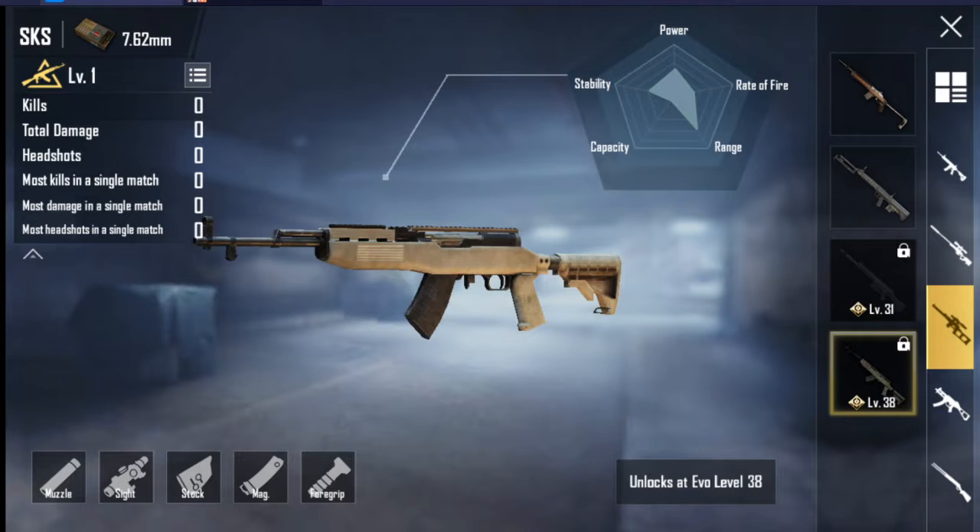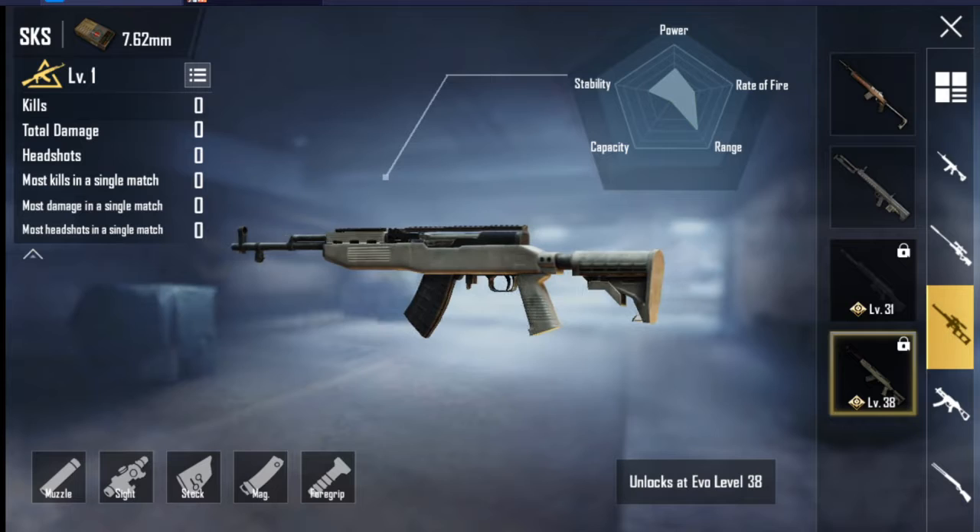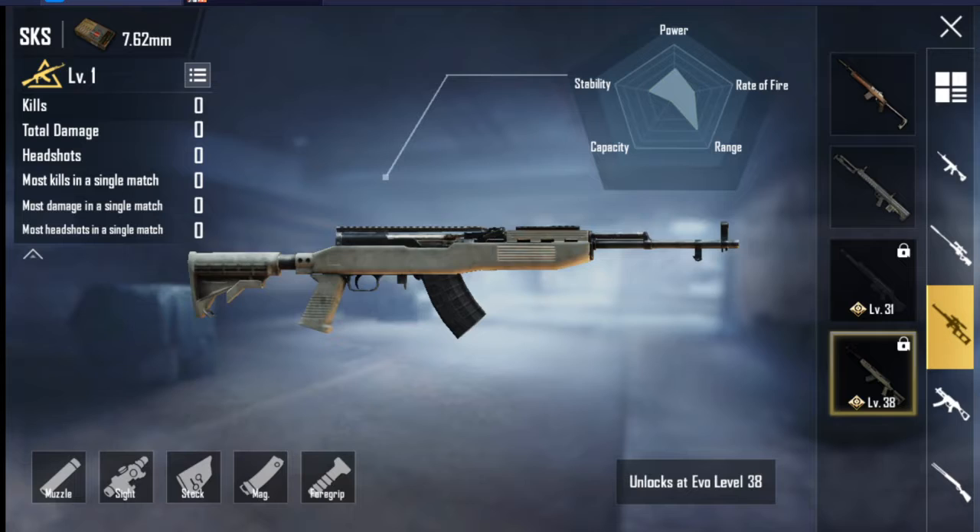Let's look at the SKS stats. Ammo type is 7.62mm, magazine size is 10, extended magazine size is 20. Rifle type is semi-automatic. Body damage at 10 meters with no armor is 55.6; Level 1 armor is 38.9; Level 2 armor is 33.3; Level 3 armor is 25.